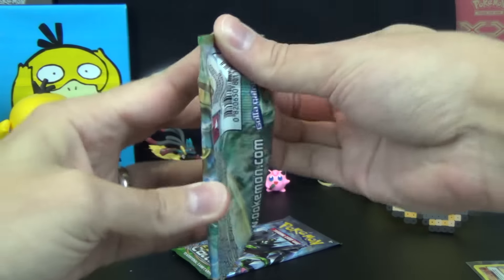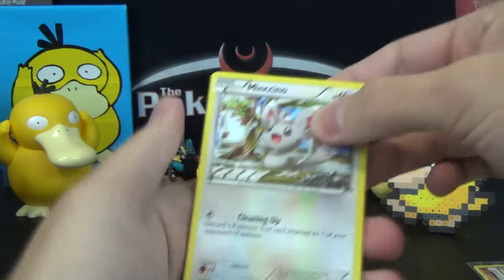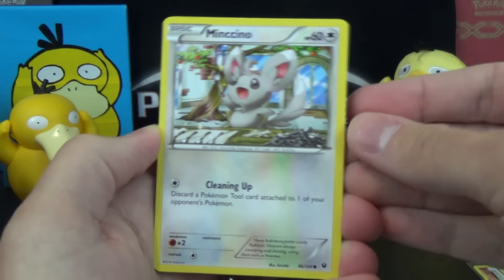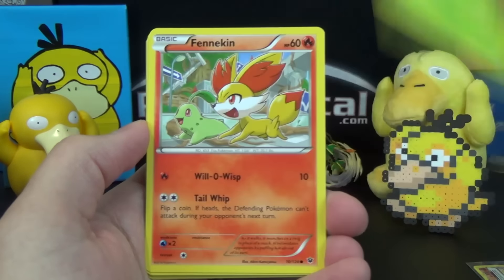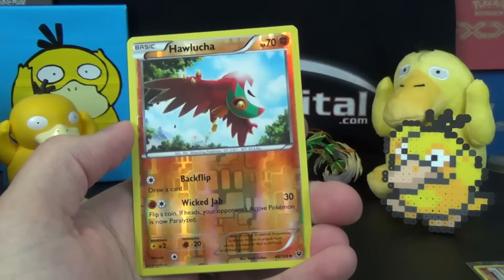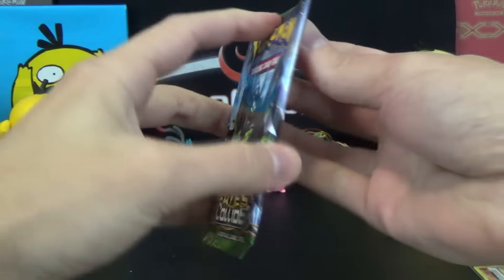Sorry this video is getting kind of long, but at the pre-release I had to go quick because of the time crunch and the noise. I want to be more in-depth here without going overboard like I do in box openings. We've got another Minccino with a Cleaning Up attack, Whismur, Snivy, Fennekin, Jigglypuff, Old Amber Aerodactyl, Wormadam, Random Receiver as the reverse holo uncommon, Hawlucha with Backflip to draw a card, and a Kabutops with Clean and X-Scissor.